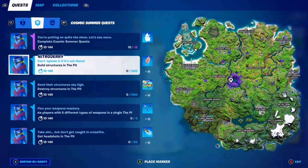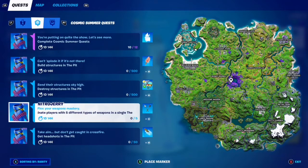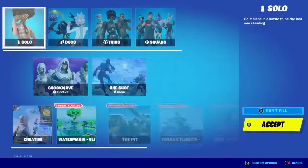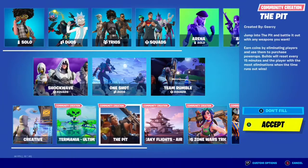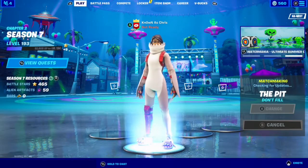We have to build structures in the Pit — 500 of them. Destroy structures in the Pit — 500 of them. Eliminate players with 5 different types of weapons in a single Pit match. And get headshots in the Pit — 50. Thank goodness it's headshots and not headshot eliminations. Alright, let's go ahead and boot up a match of the Pit and get this started.